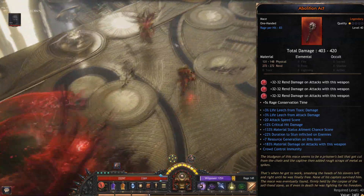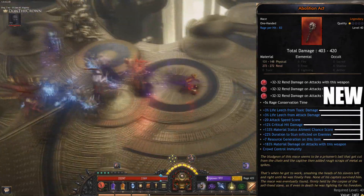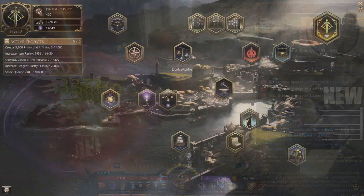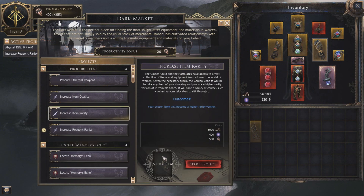That's right — legendaries that have all the mods of their base unique, but with four to six additional lines. All you have to do is use the Dark Market — that one building that everyone is afraid of using because it was bricking your game, including mine.